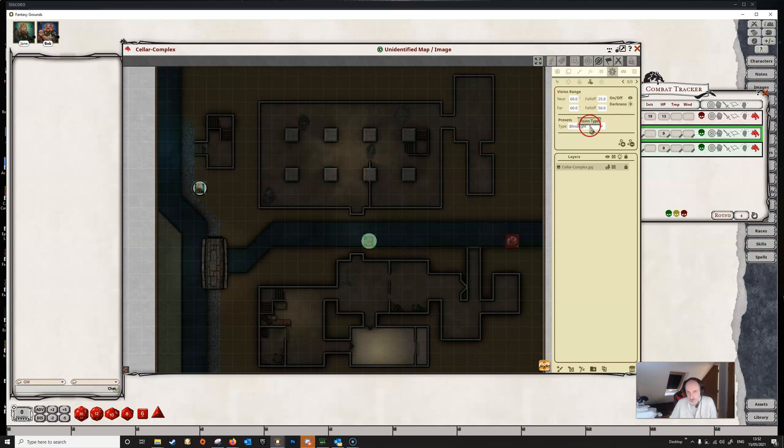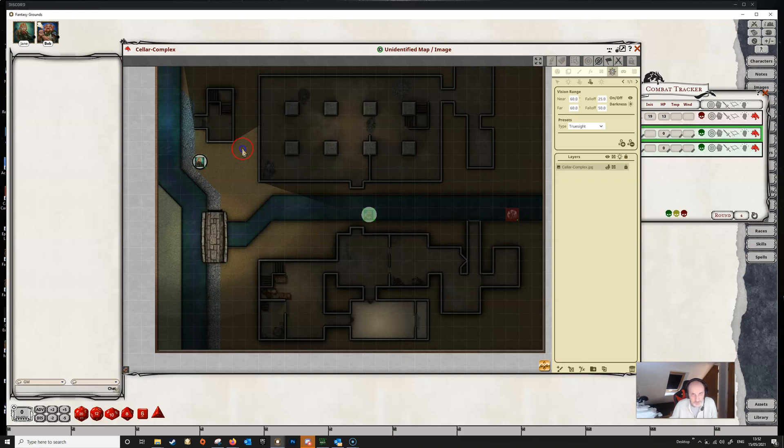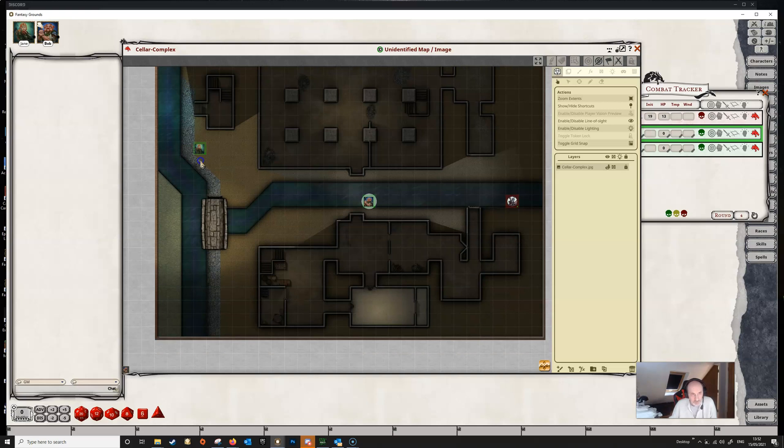If we go to token vision we can select from the drop-down the kind of vision we might want to give her. Perhaps she's the recipient of a true sight spell or something similar. We make sure Jane is the selected token and then add the vision. As you can see, Jane can now see the map in accordance with her true sight area. As we move her around she begins to see tokens — Bob is now lit up because he's inside her field of view.